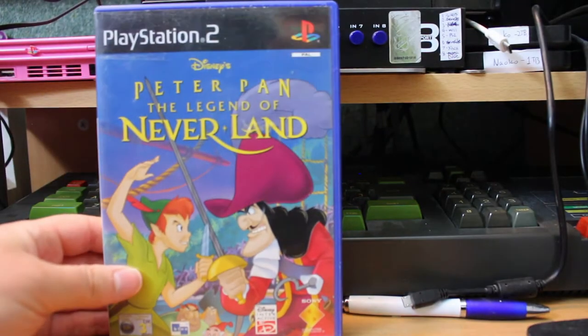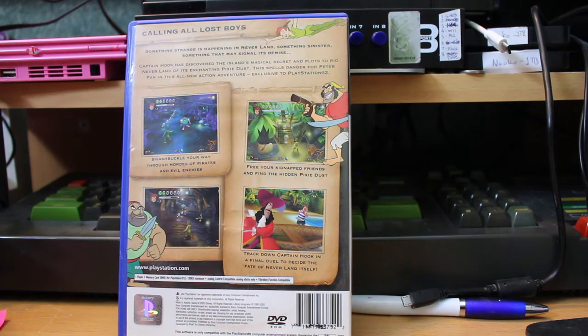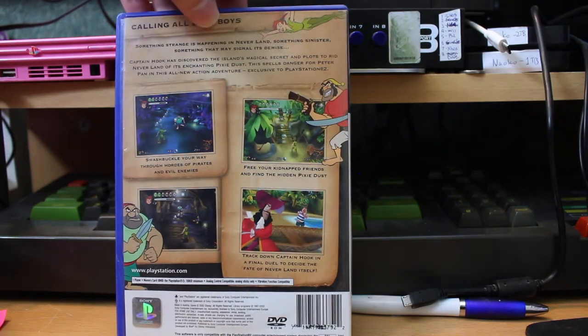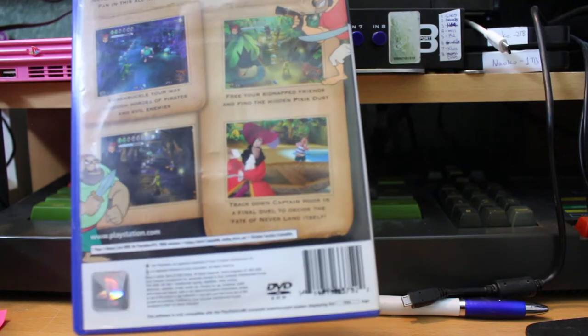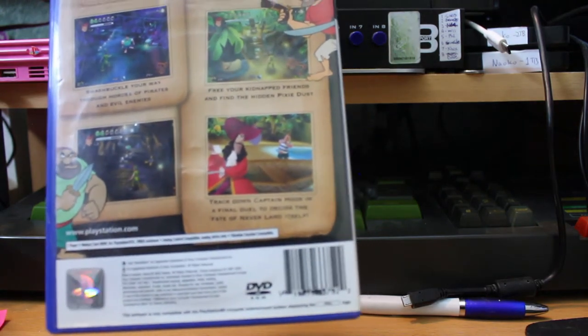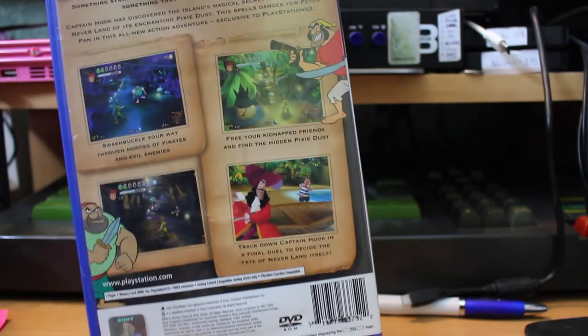Disney's Peter Pan: The Legend of Neverland — a standard children's 3D action platformer adventure game. It's not bad. It could have been an awful lot better, but it could have been an awful lot worse. The characterisation of Captain Hook gives you an idea of the style they're going for, and it just didn't work quite well for me. But you never know — might be alright.